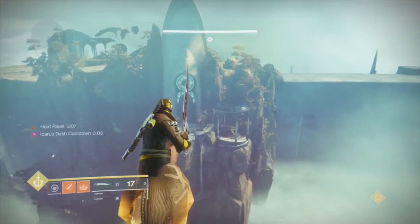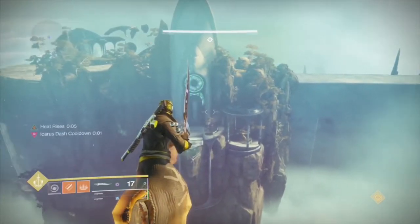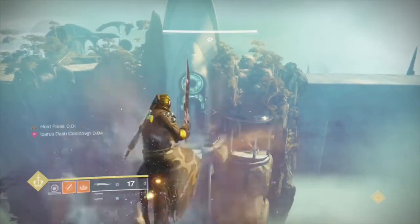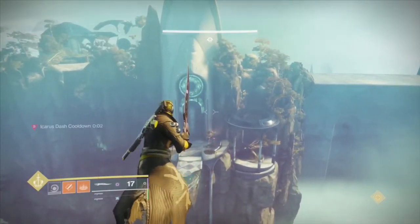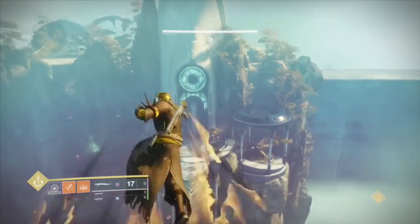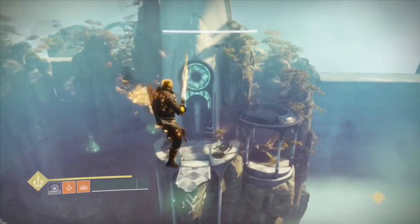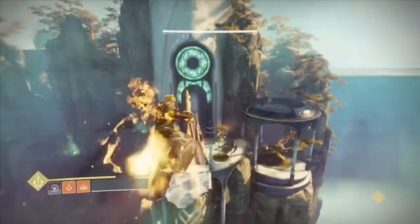This will allow you to glide for an additional 10 seconds. When the Heat Rises effect ends, all you will have to do is simply activate your super and then keep double-tapping B for that Ikaris dash effect to land comfortably on the platform below.